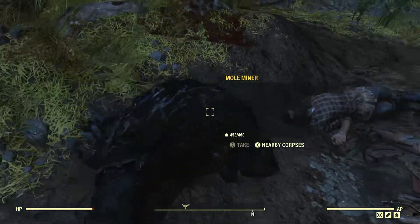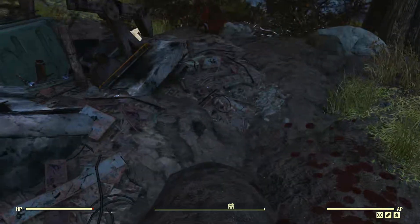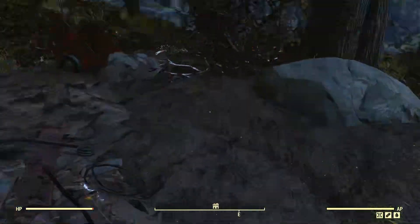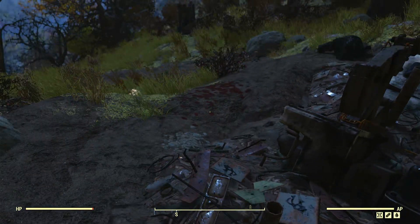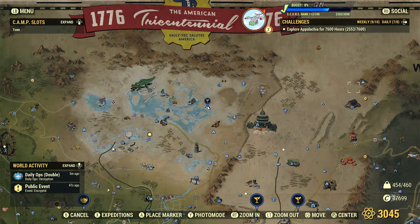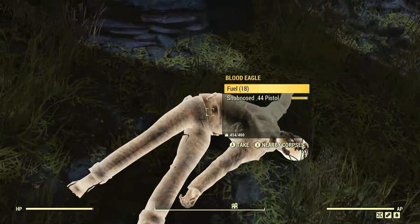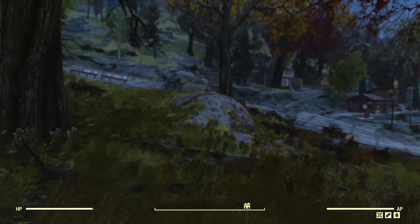This was a bit odd - I'm in the forest region and stumbled across a random encounter hotspot, which I already knew about. It's an assault encounter hotspot, but it was Blood Eagles versus Mole Miners. Mole Miners don't typically spawn in the forest region; they're exclusive to Ash Heap and Savage Divide. My guess is some kind of coding issue, but I don't mind them coming up here.